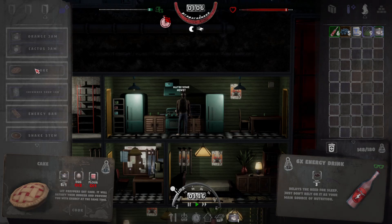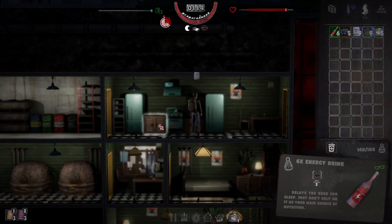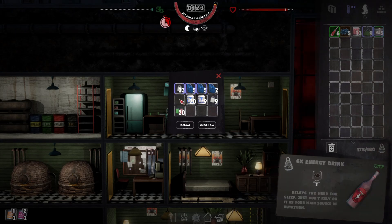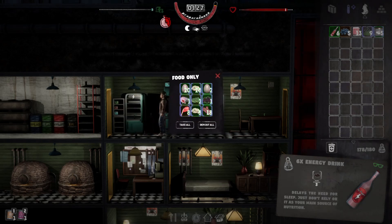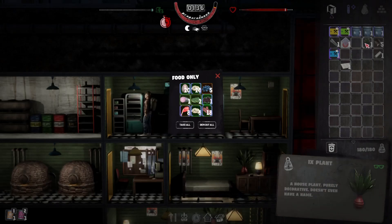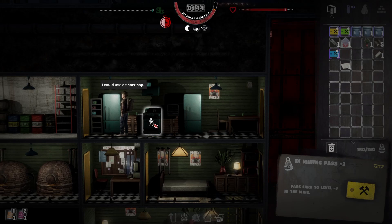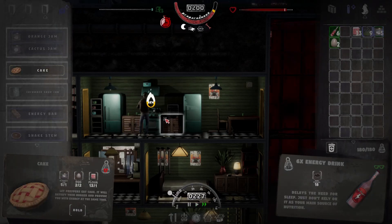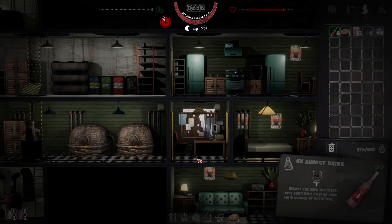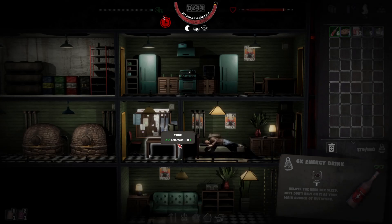We can make cakes - we need eggs and flour, which we've got plenty of. Let's get that. We're carrying our plant around - the pelts don't weigh anything, wow. The towel doesn't weigh a lot either. We'll get a cake cooked and then we're going to have to go to bed quickly. We've got four cakes. We've got no inspection for another five days so plenty of time - the g-man won't be coming around this episode.